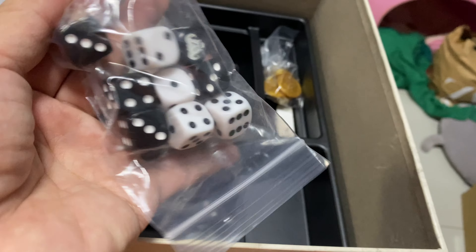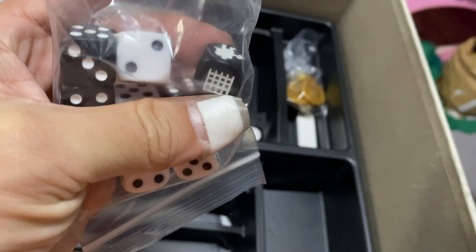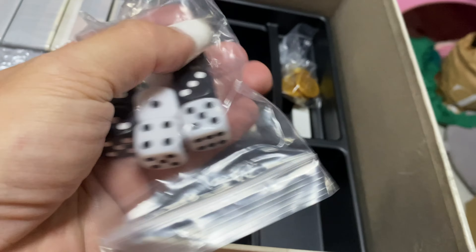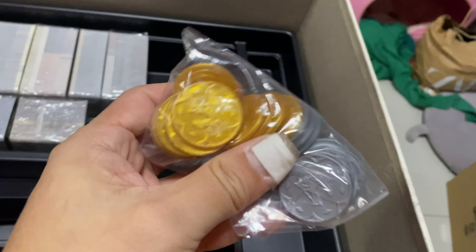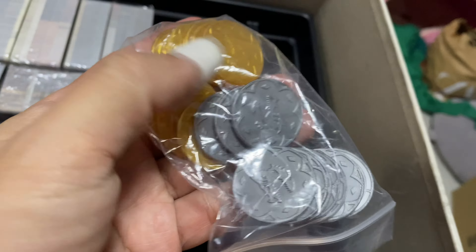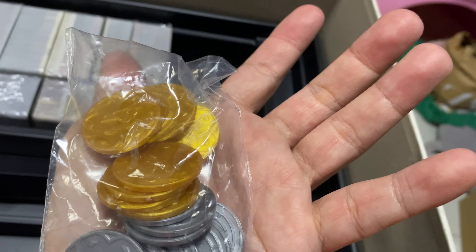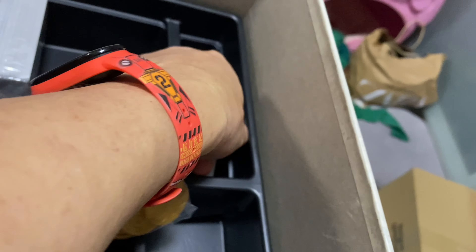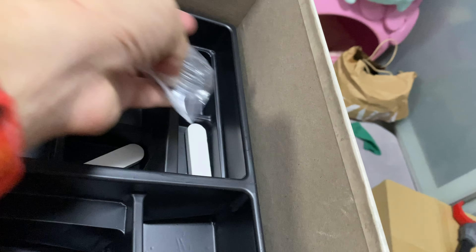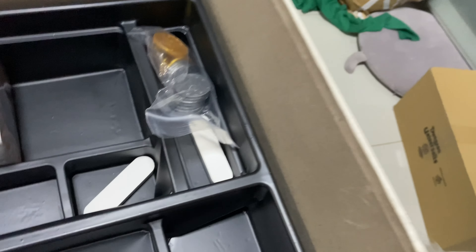We have dice — four black, four white, and one special one with the special logo for the dark player to roll to trigger traps and stuff. We have coins — 10 silver and 10 gold ones. There are many indentations here meant for keeping all these smaller components. There's even enough space to keep a lot of stuff, and there are rows of spaces here.